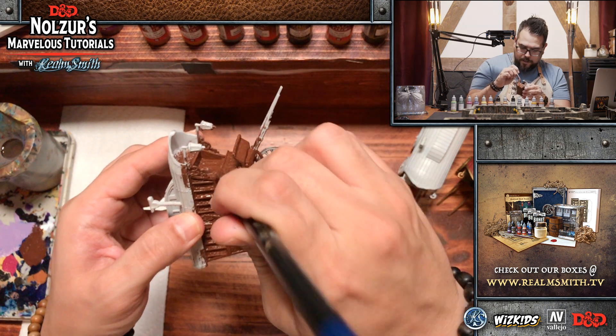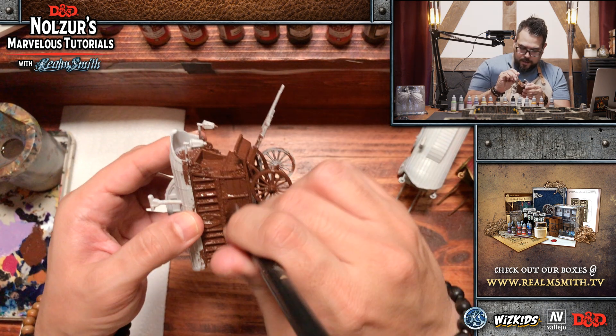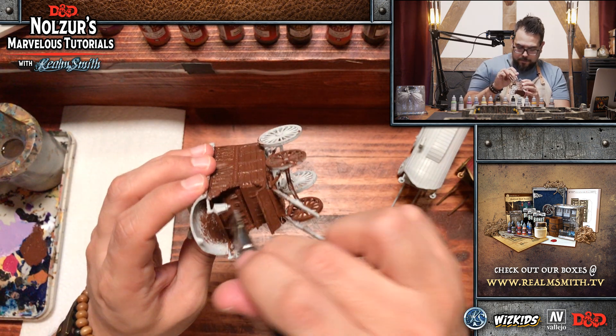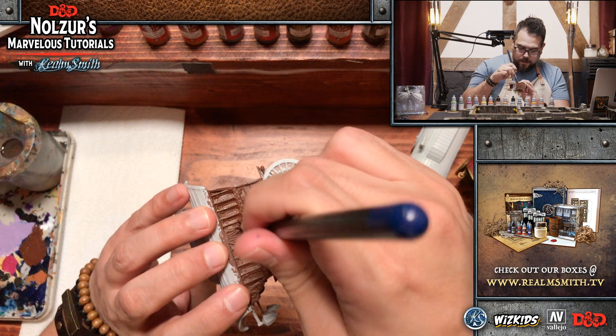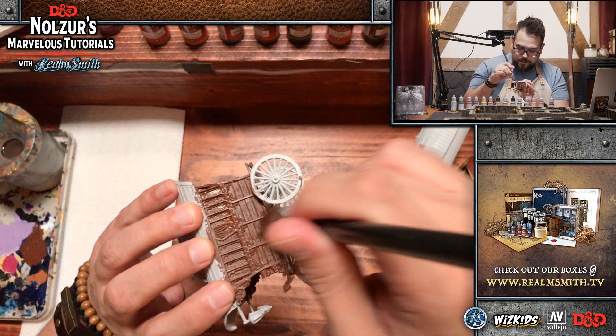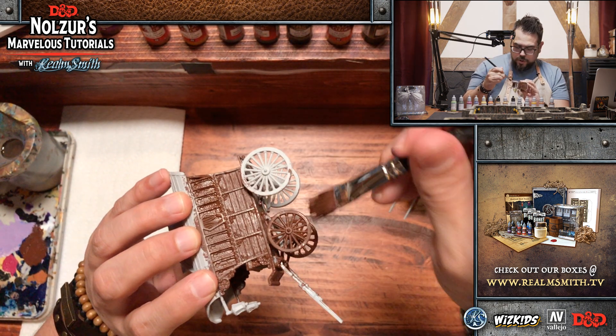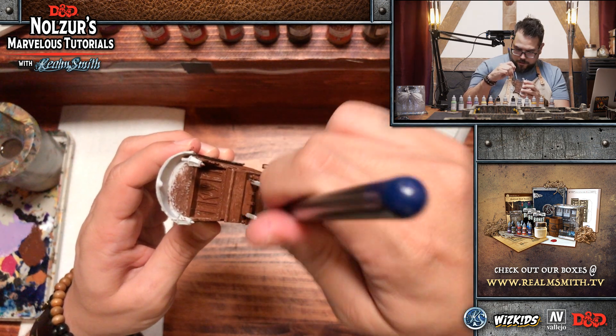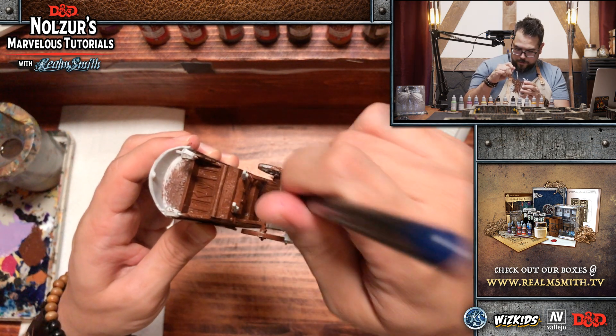I want to make sure we don't add too much paint. There's a lot of detail between those boards on the side, and if you add too much paint and really jam it in there, you're definitely going to clog up that detail. So just enough paint to cover, but not enough to clog is probably advisable.